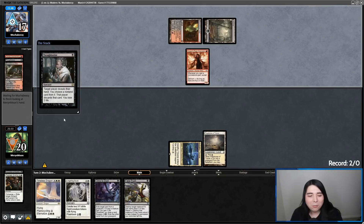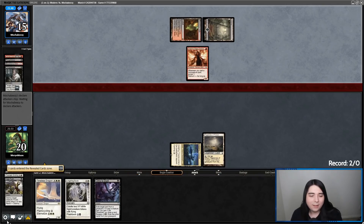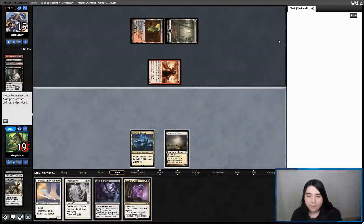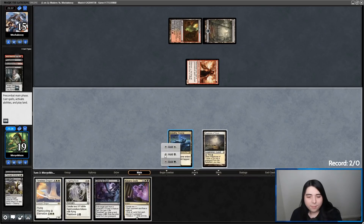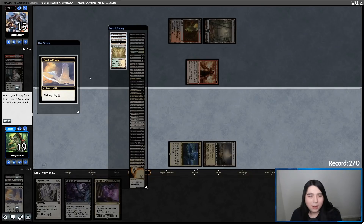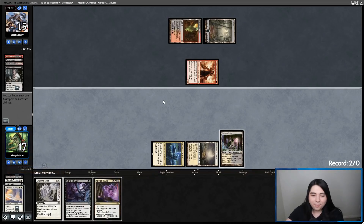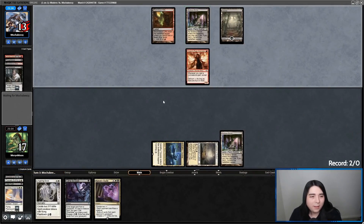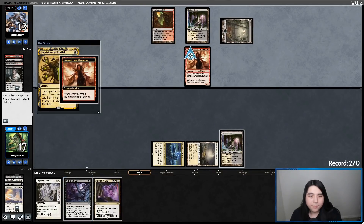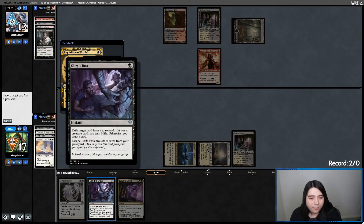Yeah, they're taking Push now because I screwed up and didn't exile that thing. That's a shame — I ought to just shame-scoop right now. Cycle — let's get a Gala Shrine. Pass turn. We'll just Cling to Dust on a spell and draw a card. Let's hit their land because they don't have a land in the grave. I draw an Inquisition — they're probably going to take Kaya's Guile.